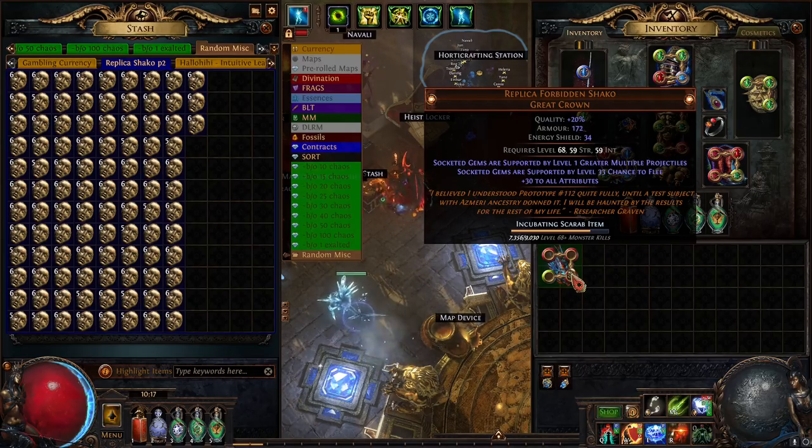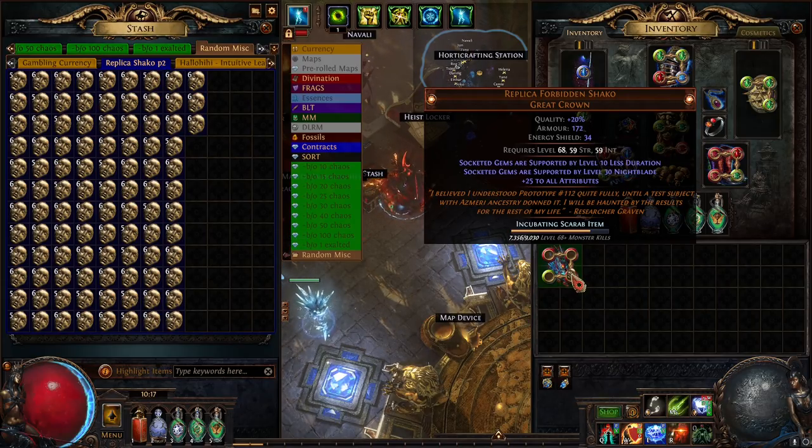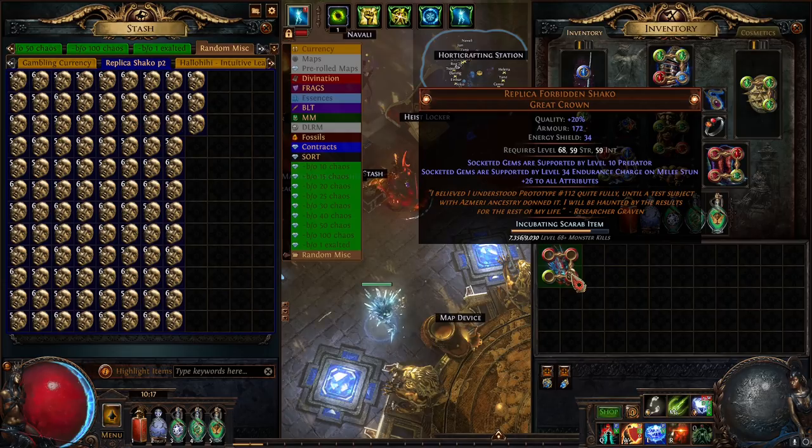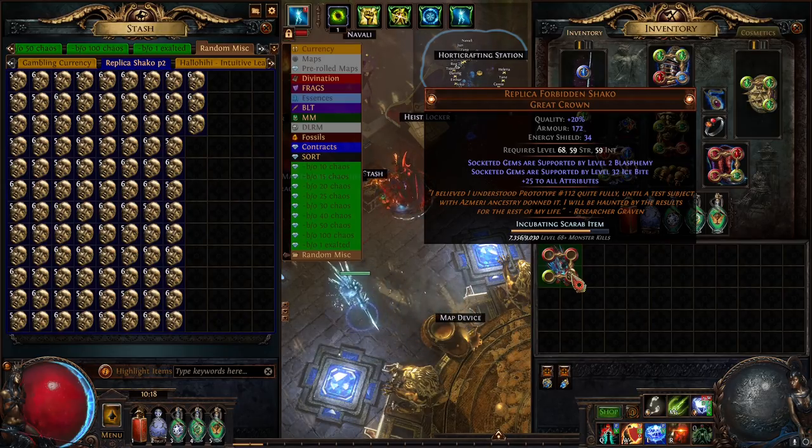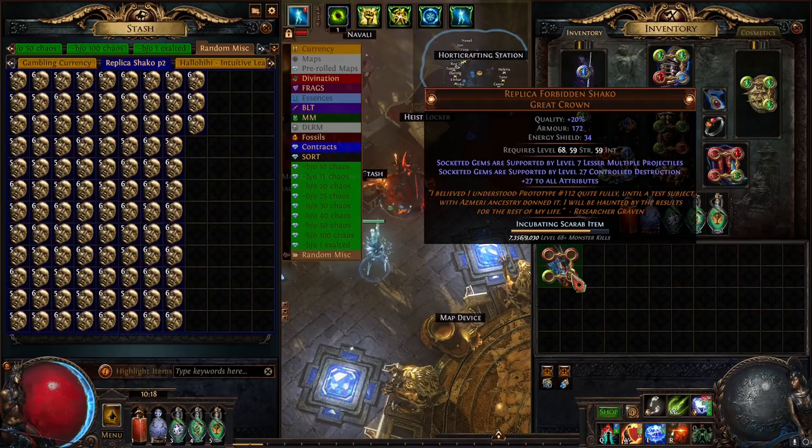Barrage, Swift Assembly, Predator and Prolif, Phantasm, Melee Kill — continuing onwards. Arrogance, Channeling, Damage Taken, Stun, Lightning Damage, Cold Pen. Fork — oh my gosh, a level 32 Ice Bite! Blasphemy — no. No, I'm gonna roll it, I'm gonna roll it.